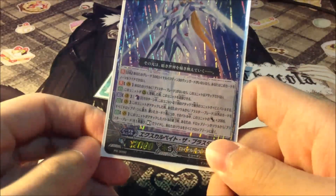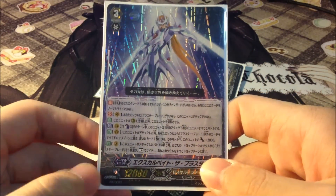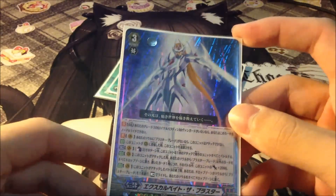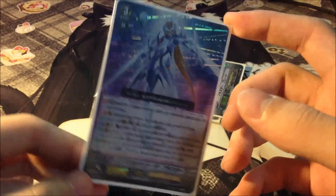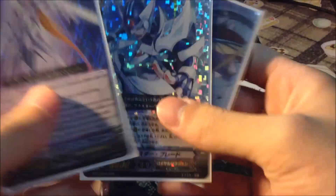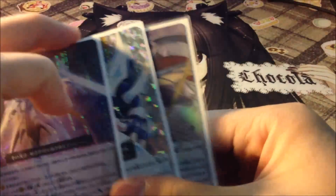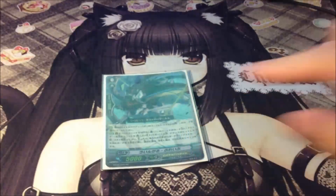Because when you Break Ride over Escalade the Blaster, you pretty much win the game — he actually depletes your whole opponent's field. He's an amazing booster. When this unit boosts a Blaster monster and hits, you can put him to soul to search your deck for a Blaster monster and add it to your hand. He's the best Royal Paladin starter.